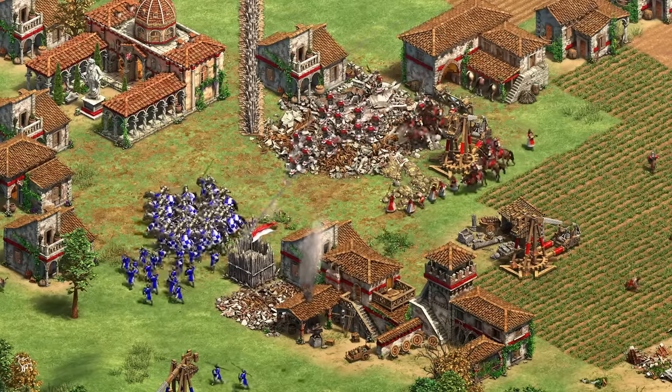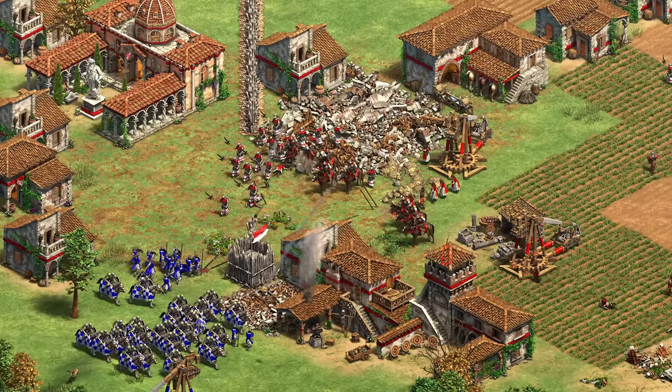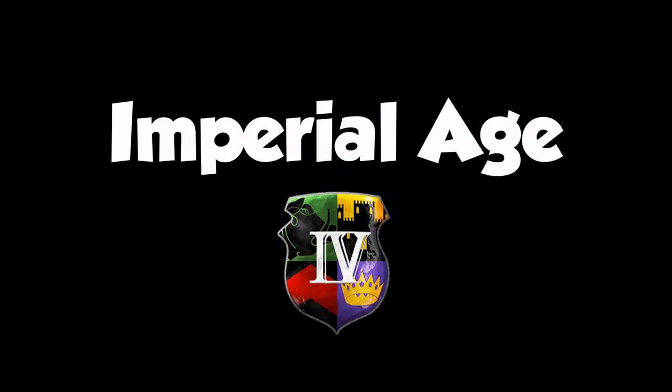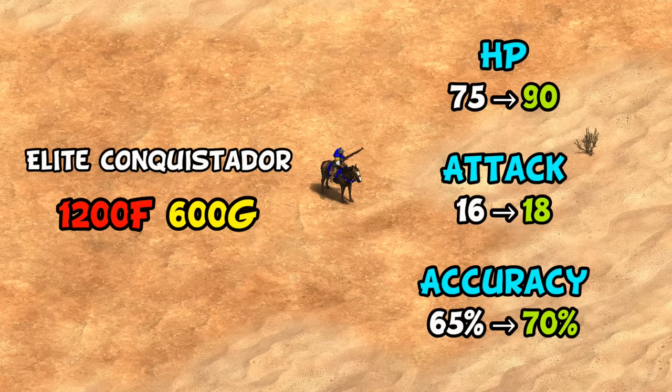So far we've only been looking at Castle Age, so now let's take a quick look at the power spike they gain in Imperial Age. The big one is the elite upgrade, which costs 1200 food and 600 gold — very similar to the Mangudai and Elite Arambai. It gives Conquistadors 15 more HP, 2 more attack, a 5% bump to accuracy, and a bit more bonus damage against rams and buildings. That upgrade isn't bad by any means, but you're still not quite getting the same power spike as other cavalry archer variations.